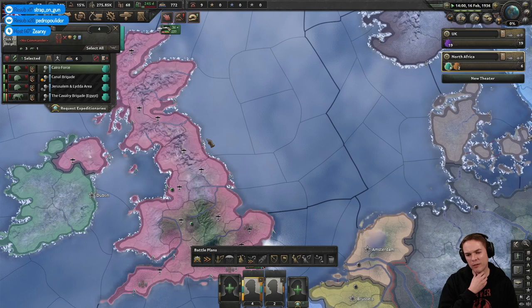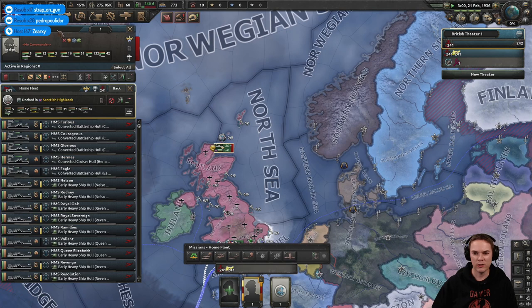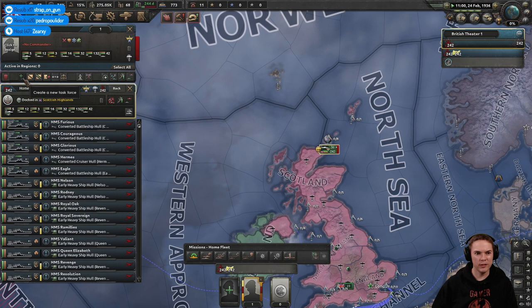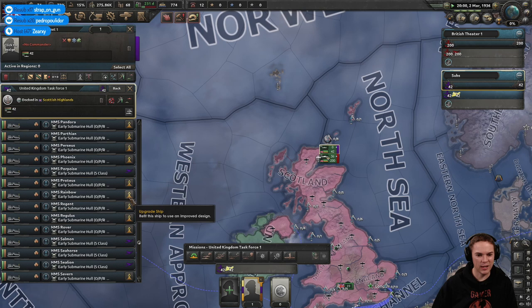I remember seeing Jingles play Plague Inc — I liked the concept but I don't feel happy trying to wipe out humanity myself. It feels a bit like self-destruction. Let's join all those into one big fleet. We've got a light cruiser there. We shall start separating out the submarines — we'll make a new theater and just call that 'Subs'. These early pre-war subs aren't bad but they don't have a lot of range, which is the main issue.